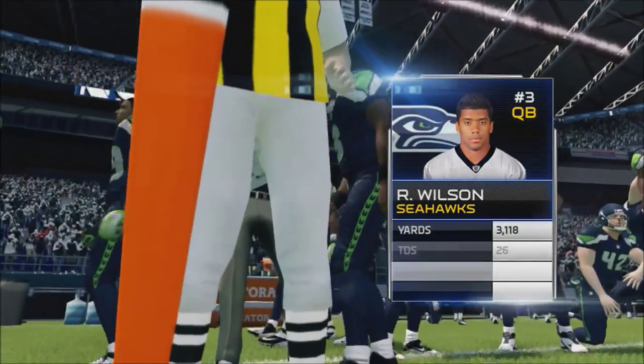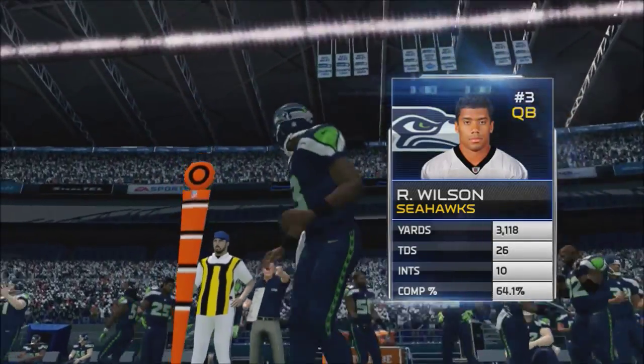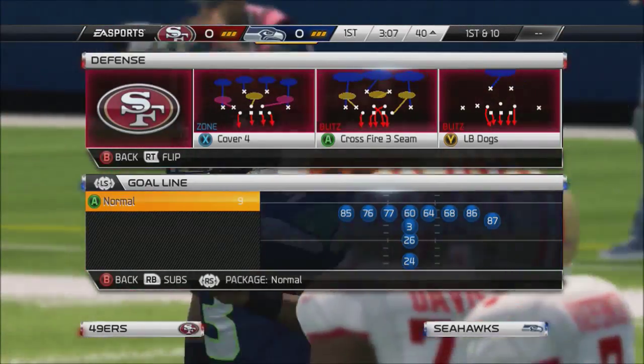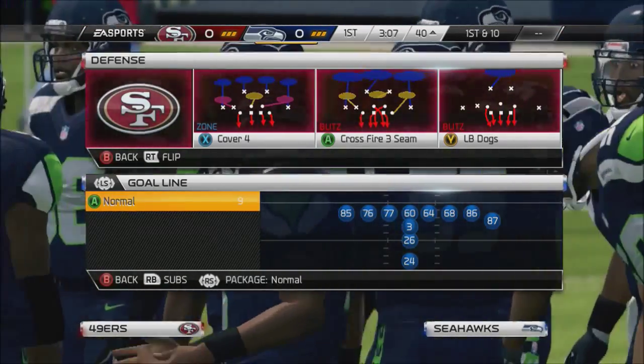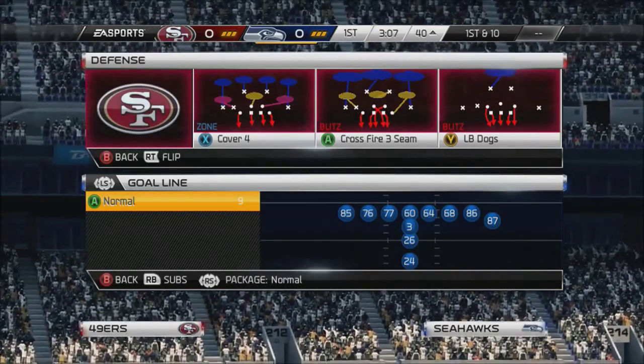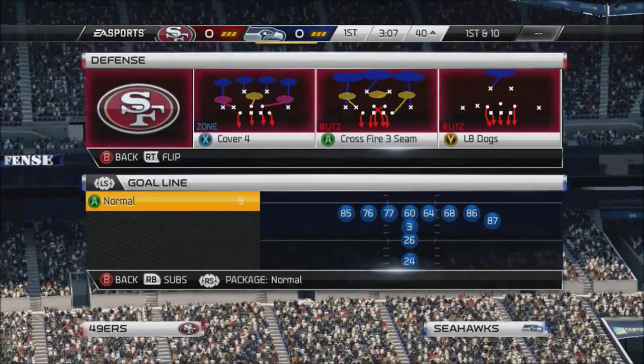The steps are: you just pinch your line, scooch your line and then pinch him, run commit, and then bring that safety down. Re-blitz him and put him in the middle of those two guys — just hold a trigger. And that pretty much stops the run. I hope you guys enjoyed that quick tip for the Sneak D. See you next time.